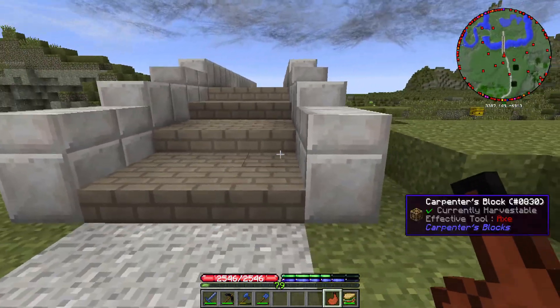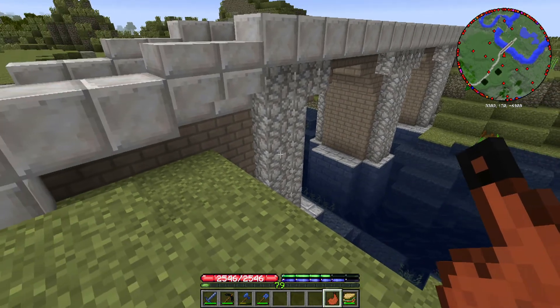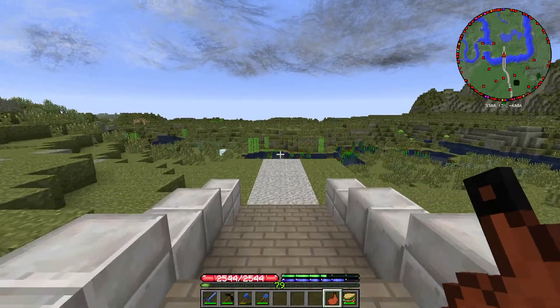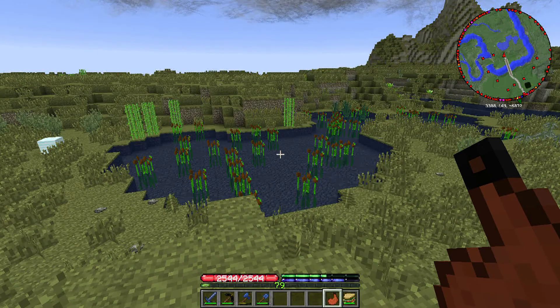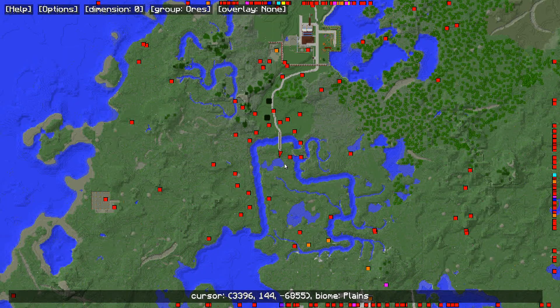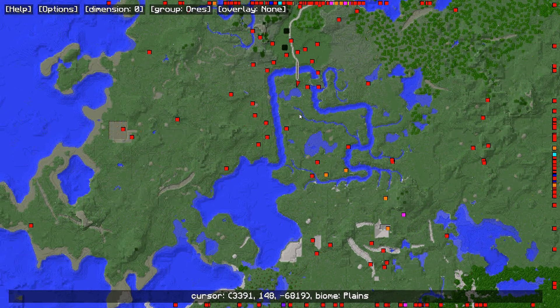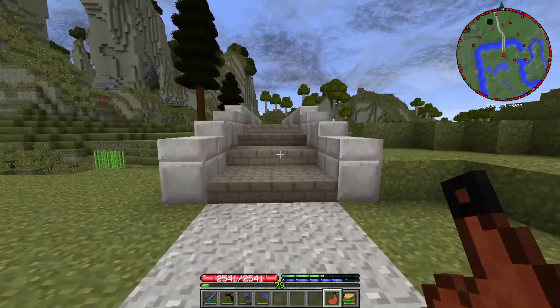As far as the terraforming around the bridge goes, I'm going to leave it for now because I've got a much more pressing issue. On this side we go straight into a small lake, and looking at the map it's really close to the river here, so I think I'm going to fill in this lake because it doesn't feel right to have it there. We do have a couple more rivers further south - more streams than rivers - that we'll need to cross, but some will just be simple stone arches.